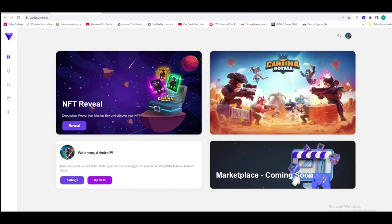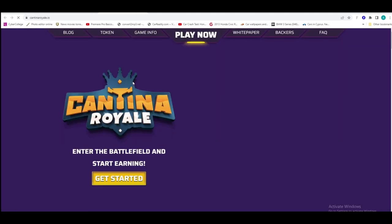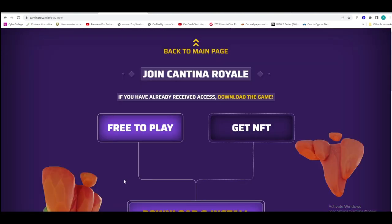They have this very beautiful idea and I can't wait to see it reveal. Here is the website — when you're going to be logging in with your email, you basically make an account in Verco. Now you can see the website, you press on it since you are in, and now you are inside the website of Cantina Royale.